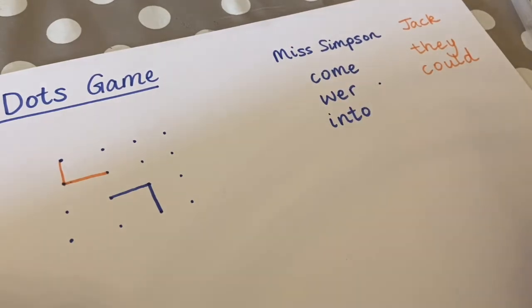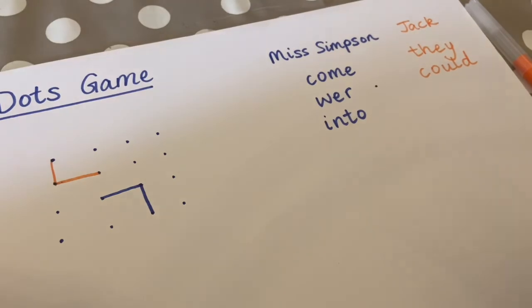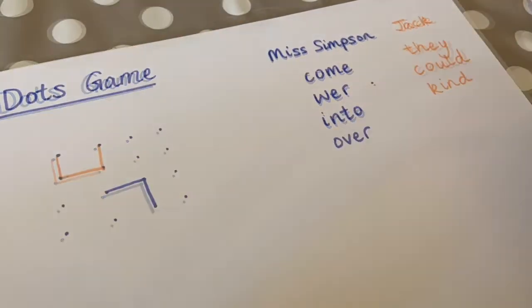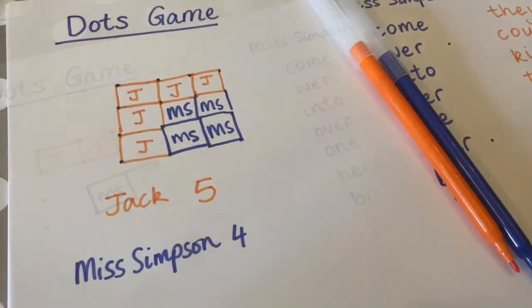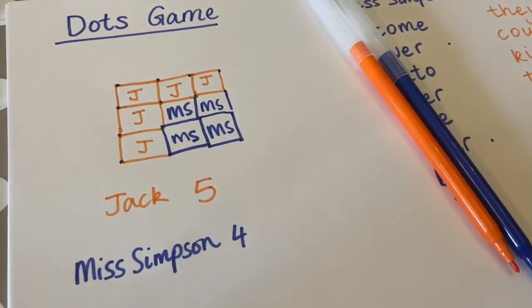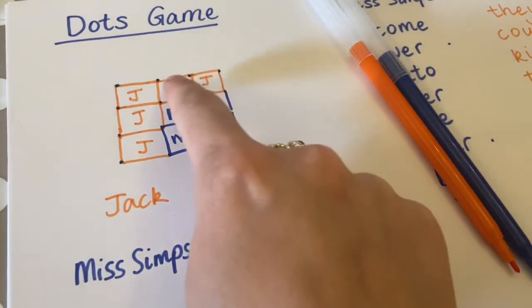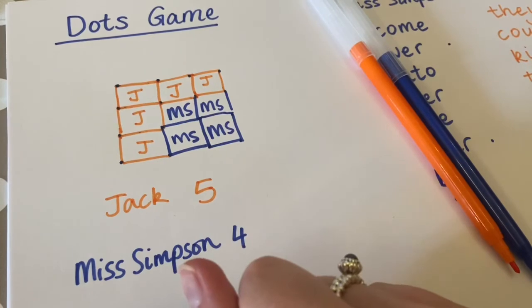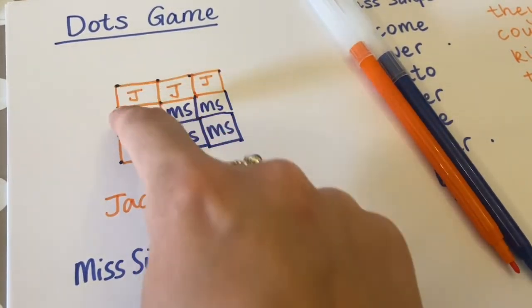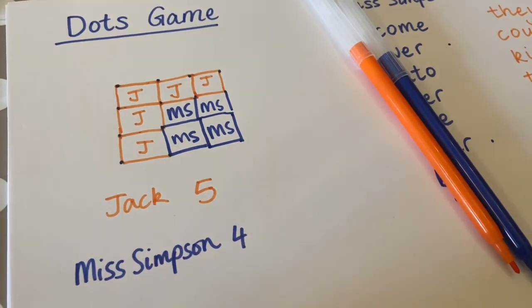I'm going to speed it up a bit so that you can see where the game goes. Eventually your grid is going to be full like this one. You are then going to count up the number of boxes that I have done, and then count the number of boxes that Jack has won. Jack has won five boxes and I've only won four boxes, so that means Jack is the winner of this game.